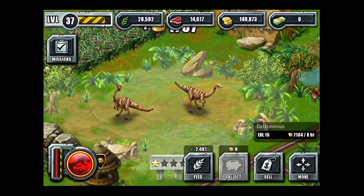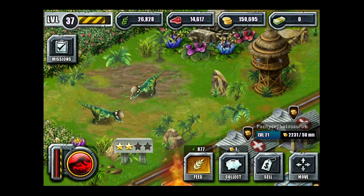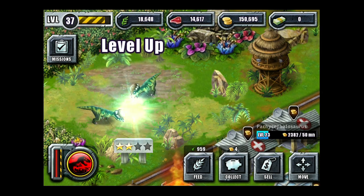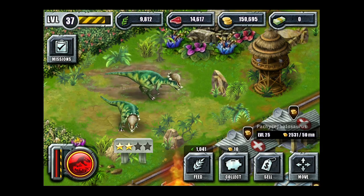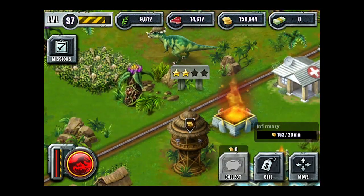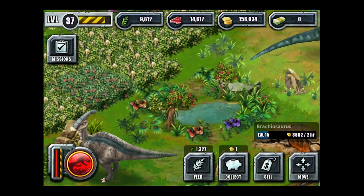Gallimimus here — they do a little squawking around. We're able to hatch little Pachycephalosaurus here, so I think we're going to feed them and show you a full-on level up. Every five levels they will grow in size, and every ten they're ready to evolve. So once we hit 30 here, I can evolve them again and get another color change. Collect from a few buildings here as we go. Brachiosaurus — sound taken directly from the movie, which I love. That's awesome.